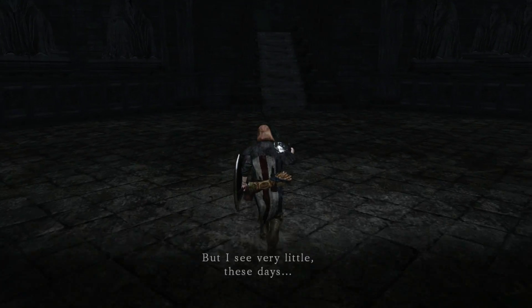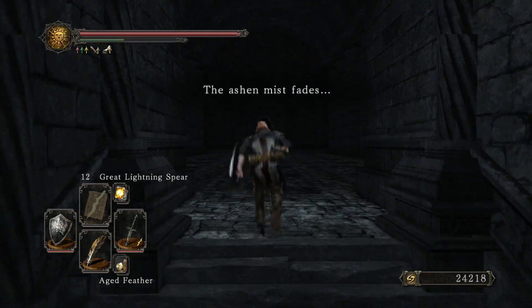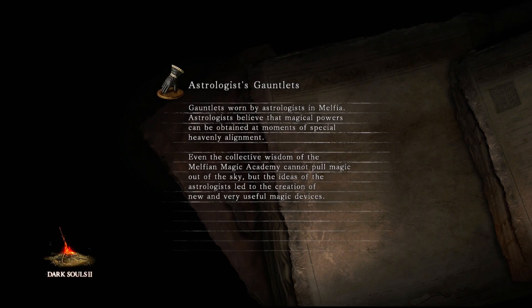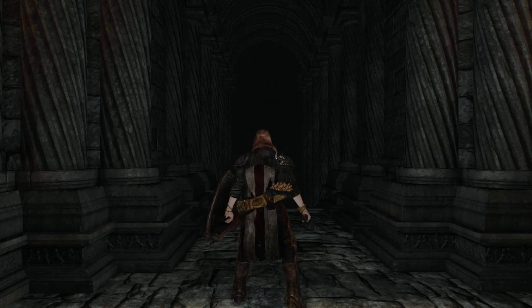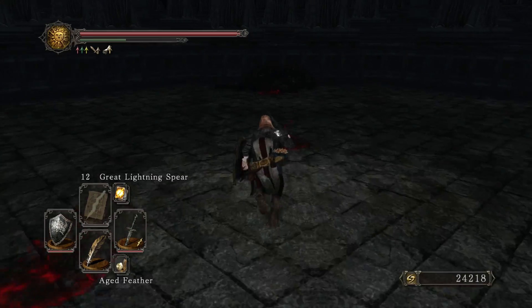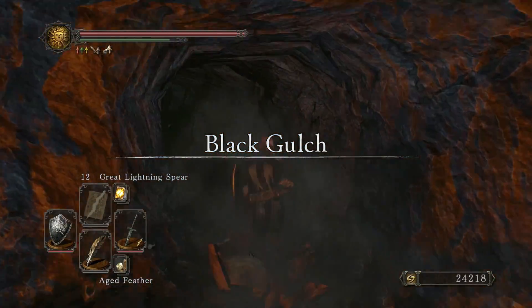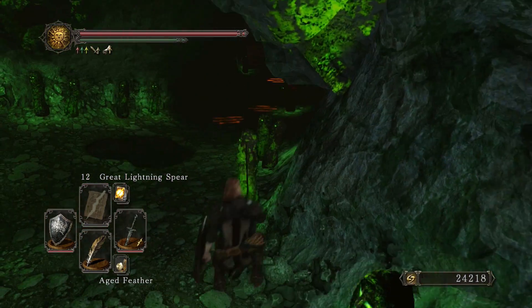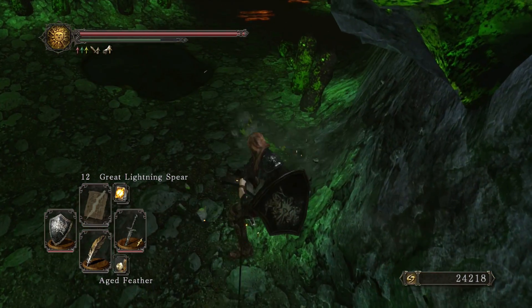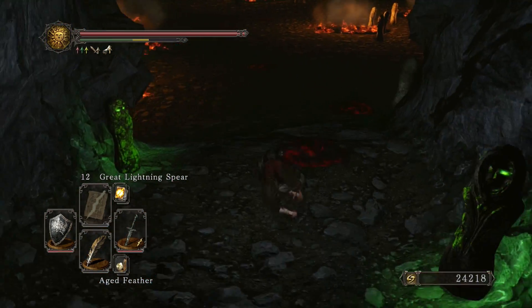That's pretty much it — this is setting up the plot of the three DLC episodes for Dark Souls 2, all revolving around these crowns Vendrick used to possess. Since there's nothing else here, we can finally get on with the meat of the DLC. We're going to be warping to the second bonfire of the Black Gulch. We're back at the second bonfire in the Black Gulch — this is the one closest to the Rotten's boss room, and we're going to need to head through the Rotten's boss room in order to access the area which warps you to the DLC.